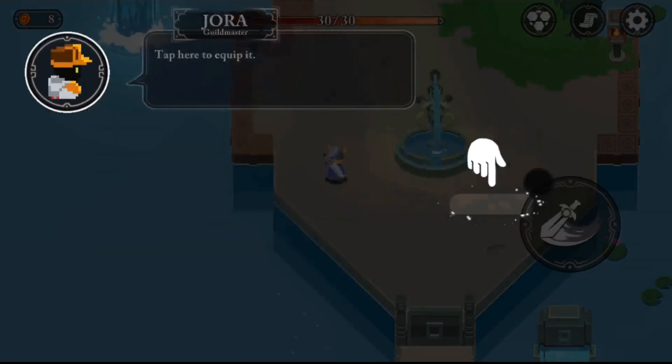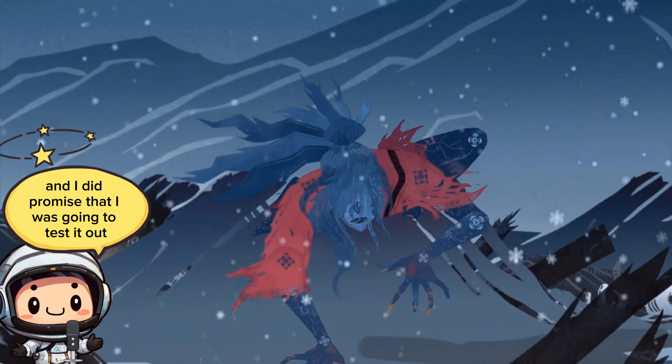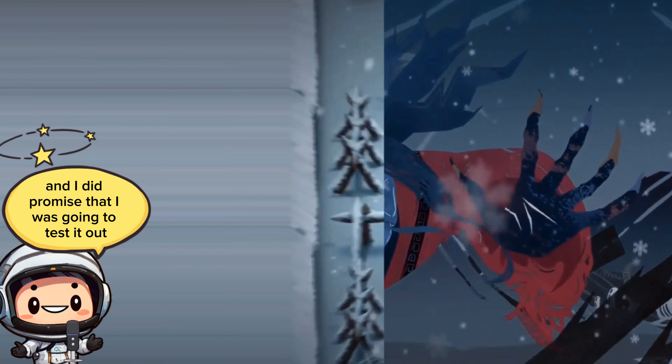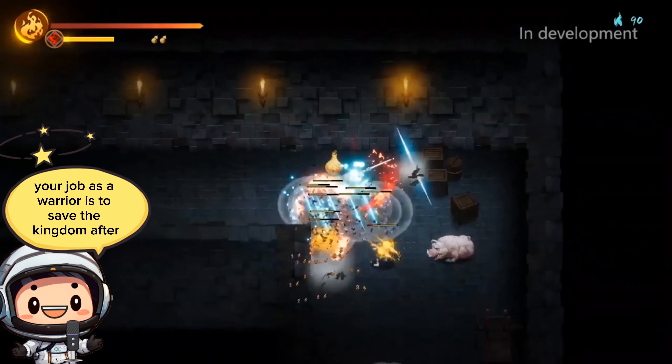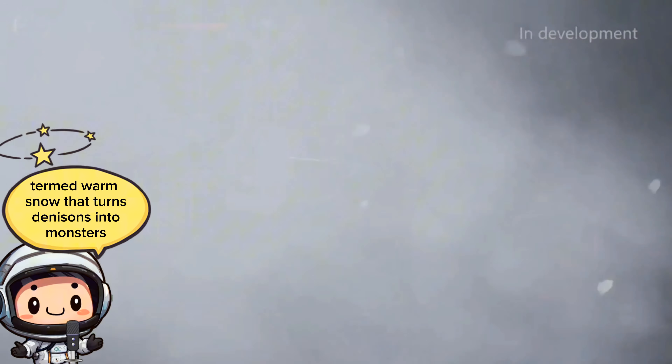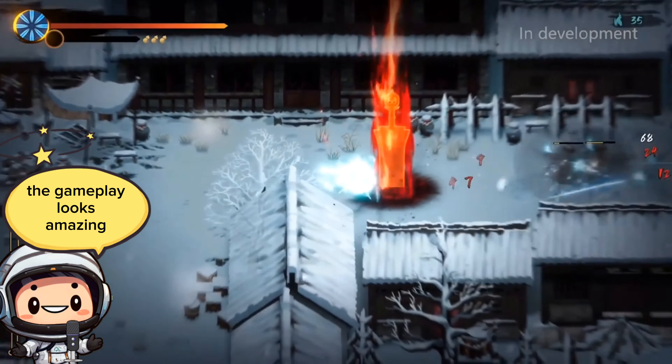Next up is Warm Snow. To be honest, I did cover this game quite a few months back and I did promise I was going to test it out — just take a look at it, it looks amazing. It's an action dark fantasy roguelike set in ancient China. Your job as a warrior is to save the kingdom after the aftermath of a disaster termed Warm Snow that turns denizens into monsters. The gameplay looks amazing.